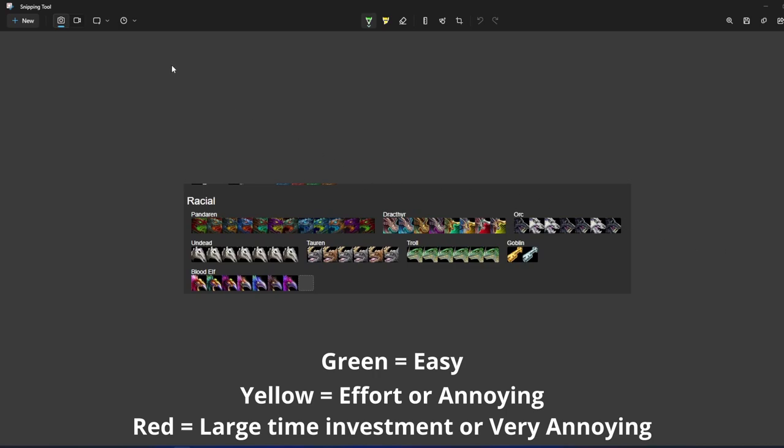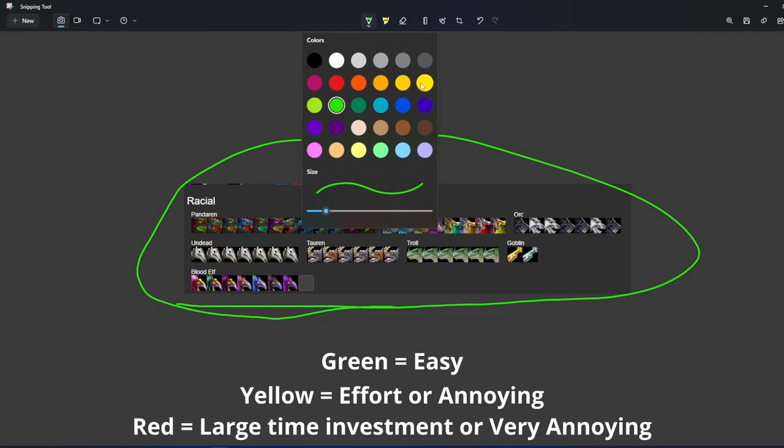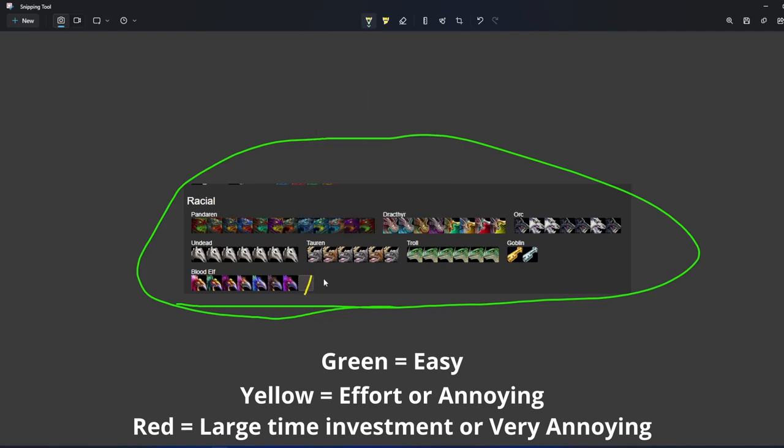The last thing to cover is racial mounts — and every single one of these is green. Do all of these. Make sure you have all of them. The only one that might take some time is one from questing or night elf heritage or something that I just haven't done yet. But the rest of these — do all of them. It is all free. I think you just make a trial character, send gold to that character, and buy all the mounts since that's your race. This is the freest mounts you can get in the game for getting quantity.